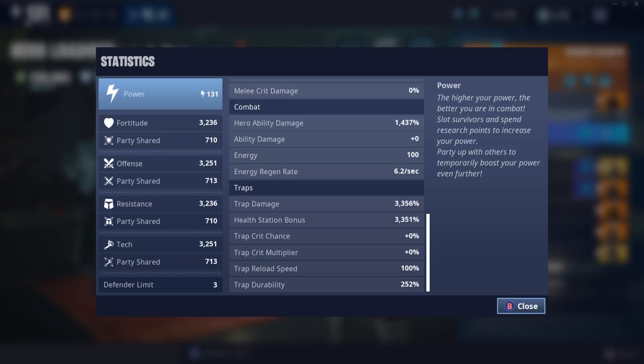The formula is actually very simple. It is your tech divided by 100 plus 1, which comes out to 33.51, times your hero ability damage divided by 100. So it comes out to 33.51 times 14.37, multiplied by the base damage of the ability.